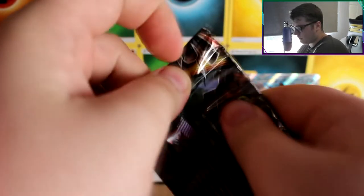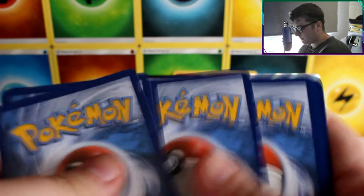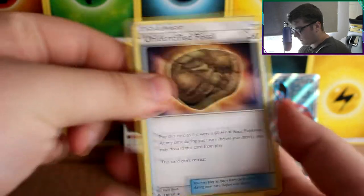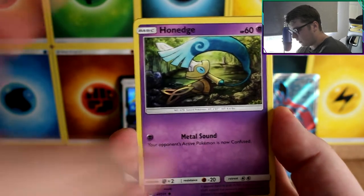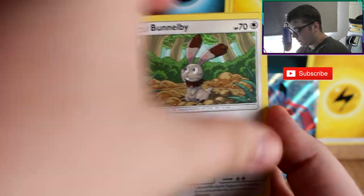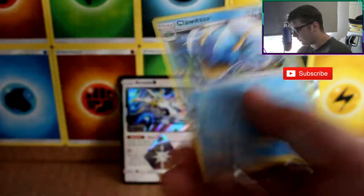Hoping for something good in the remaining packs, although the cards we've got already are great — cannot complain. Unidentified Fossil, Gogo, Dedenne, Magnemite, Conkeldurr, Cubone, Snorlax. The reverse is a Lady and our rare is a Clawitzer.